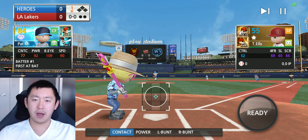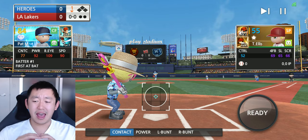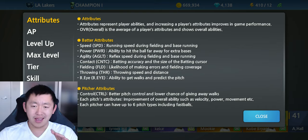Especially when you're first starting out, you might not need to max it all the way to 90 or 100, but just getting it to 60, 70, or 80 — having it in that range — you're good to go. Before I get into this, I want to go over what exactly batter's eye is. We pull up the help menu and it's defined in the game as: batter's eye — ability to get walks and predict the pitch.